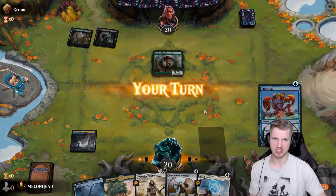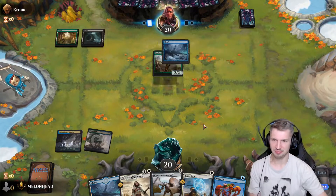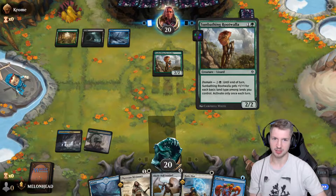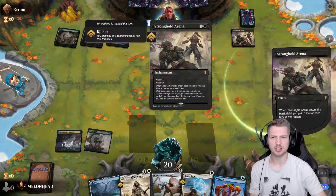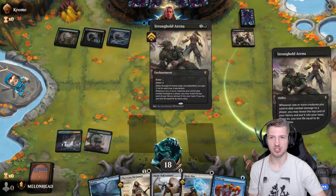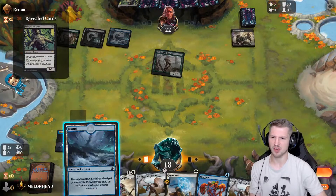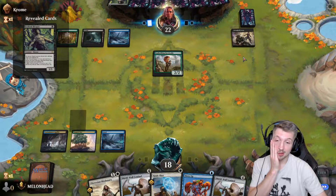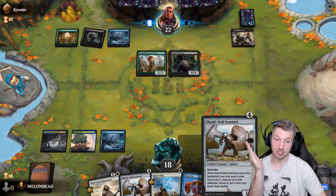Next turn it's gonna get buffed pretty hard. Stronghold Arena — that's a really dangerous turn three play for them. Or for us. Evolve Sleeper — god damn it. I think the only other walls we can get with this thing that we can actually cast are the other Shield Wall Sentinels.